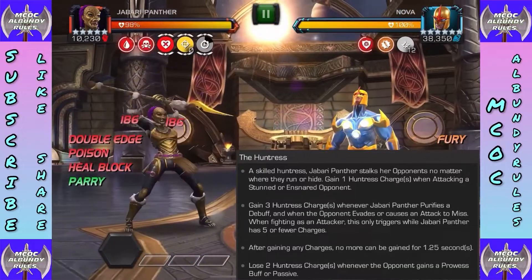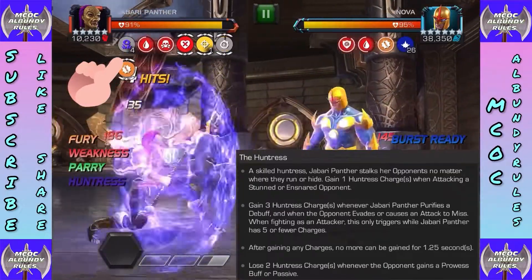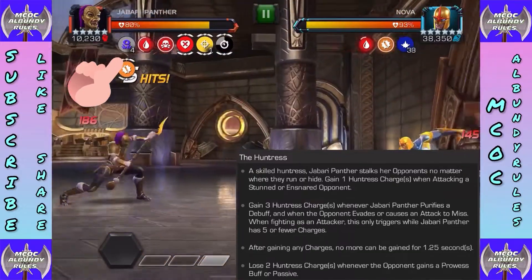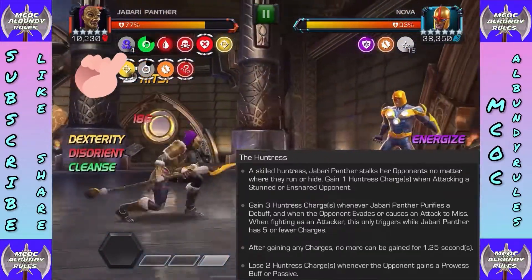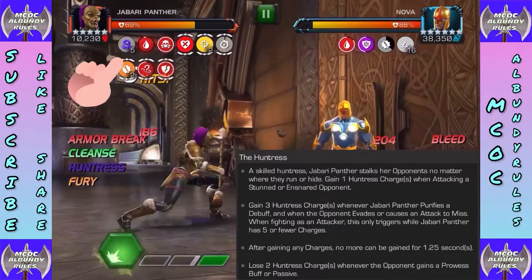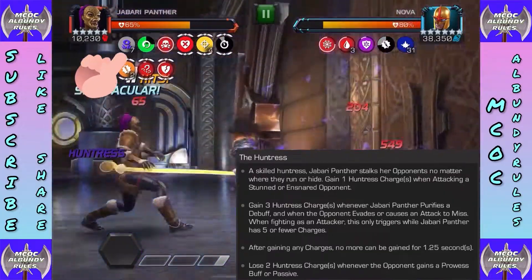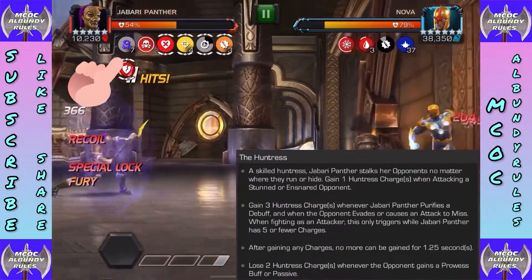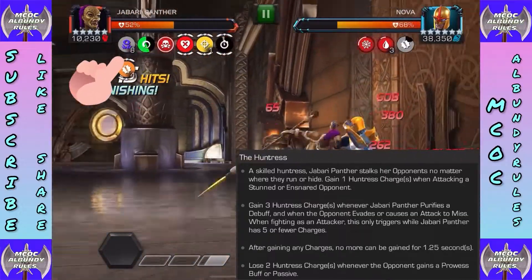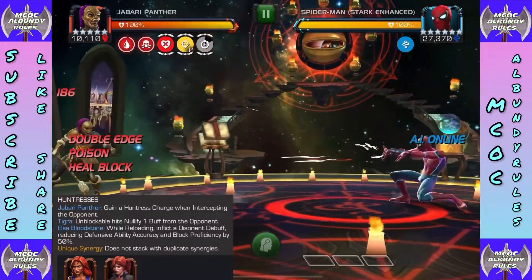Now into the Huntress — 'no matter where they run or hide.' You gain a Huntress charge when attacking a stunned or ensnared opponent. You can get ensnared with an S1. You can gain three charges when Jabari Panther purifies a debuff. After getting charges, there's a 1.25 second wait — you can't keep spamming it. You lose two Huntress charges whenever the opponent gains a prowess buff or passive.